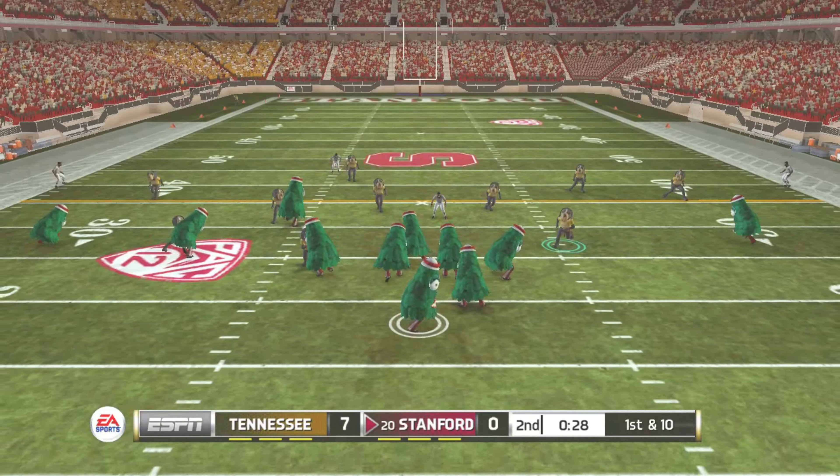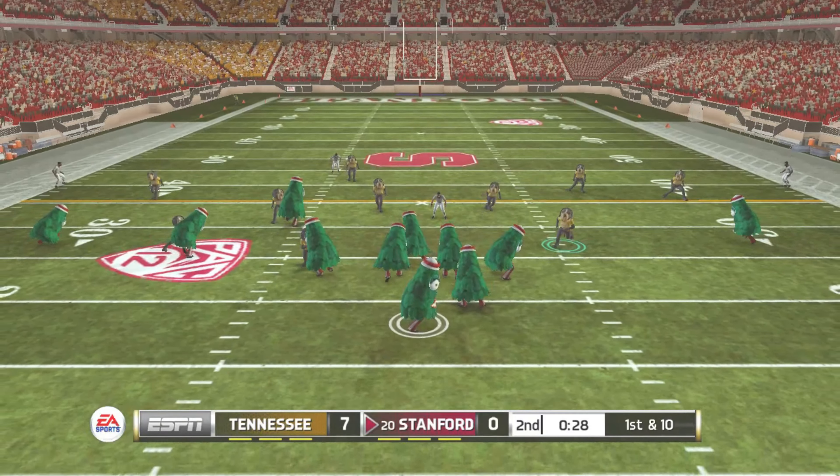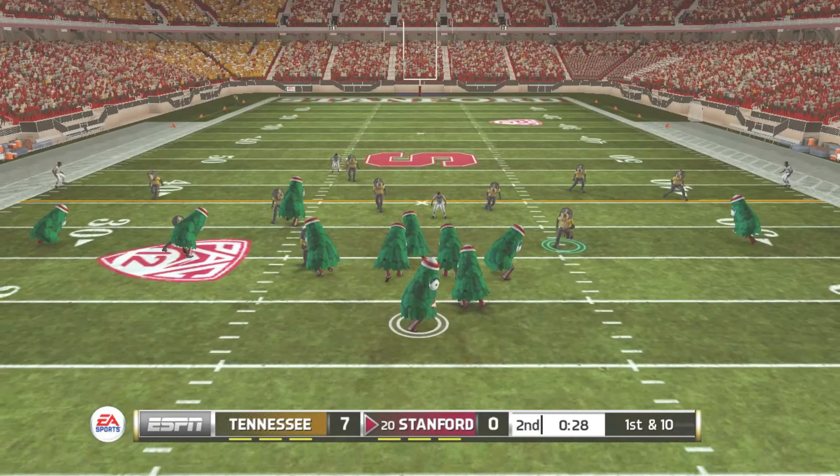It looks like they're ready for the kickoff. He puts it deep downfield, and they can forget about returning this one — they'll set up at the 25 yard line. First down and back to pass — there's a strike, complete. He's taken down right around the 32 yard line. That'll be a seven-yard pickup. They didn't get the first down, but they picked up about seven yards.